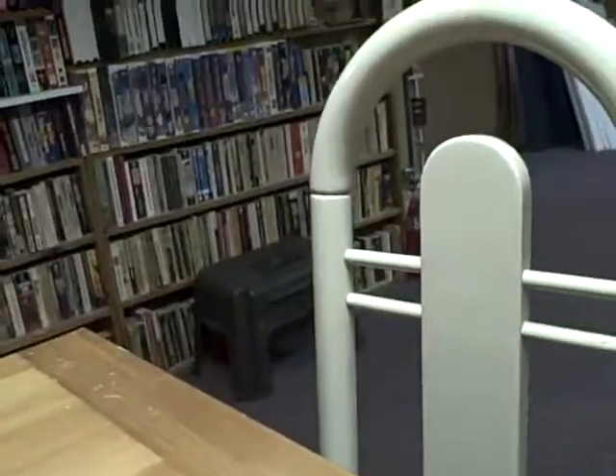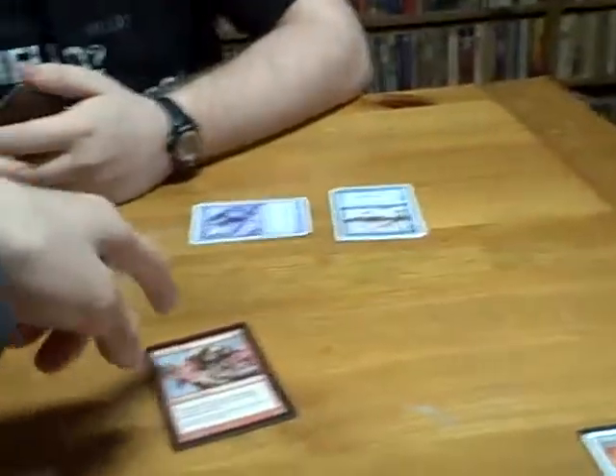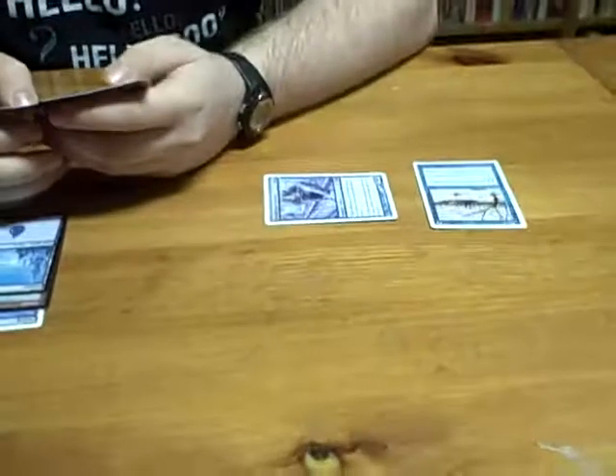And then with the extra two mana, I'll deal six damage to that creature that was dealt damage this turn. So that thing takes nine and you take two. That's game! No counter? That's amazing. My counter costs six and I have no mana, so it didn't work too well.